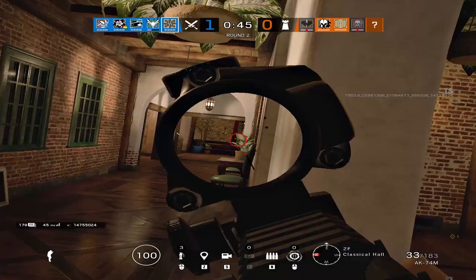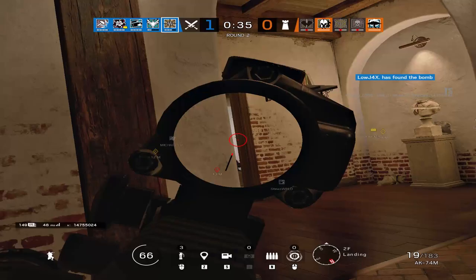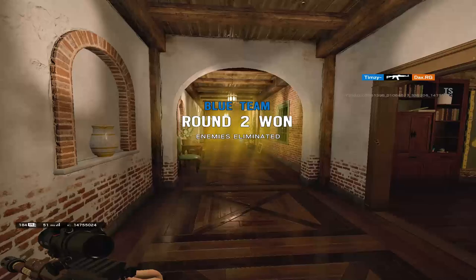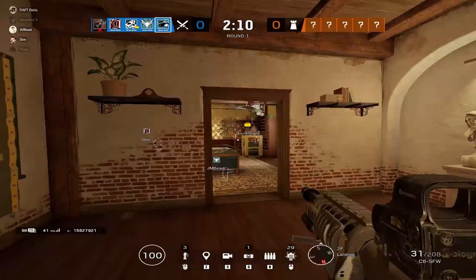With almost every side of the map pinched, I rotate to top red and pinch around the objective. I pick off the Melusi and then play passive while Maestro tries to swing me inside Maps — I take the gunfight and win it. That's the example of the strat in action. Thanks so much for watching — if you enjoyed, leave a like, hit subscribe and the notification bell, and leave any questions in the comments below.